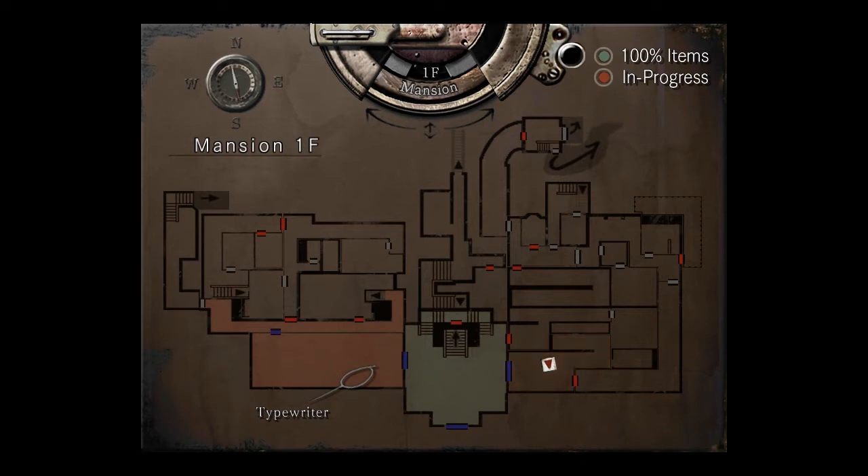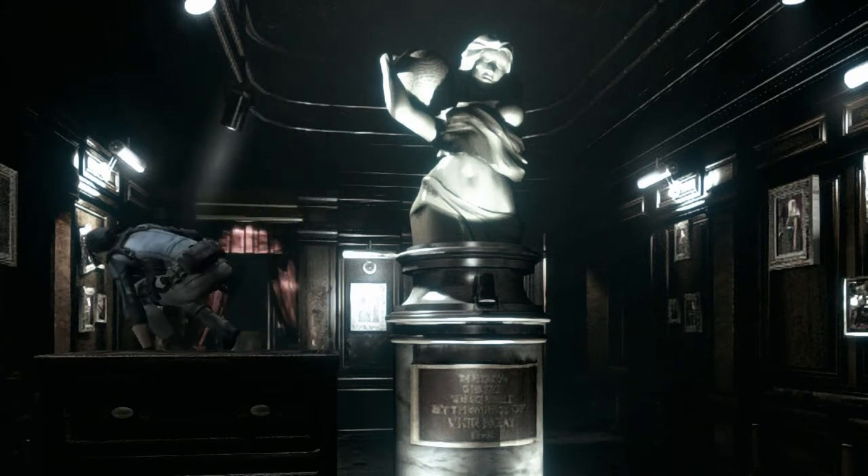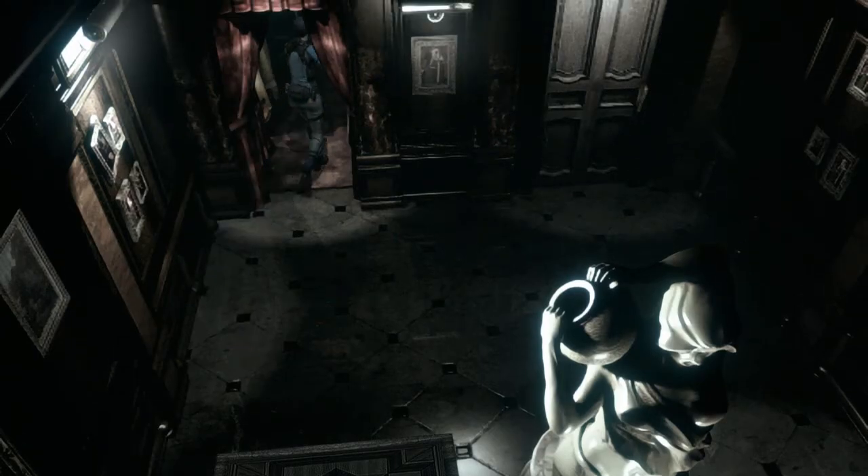So there's 100% items and there's an in-progress. That means if I collect everything in this room, the whole room will turn green on the map. Okay, I am missing something here I think — there's gonna be a thing here.